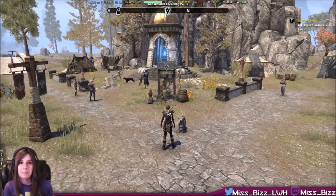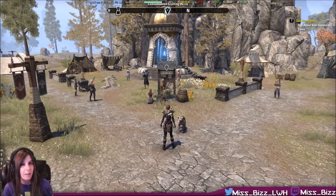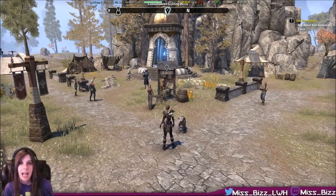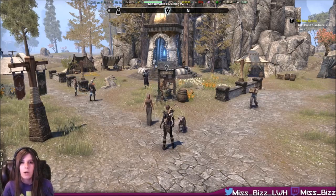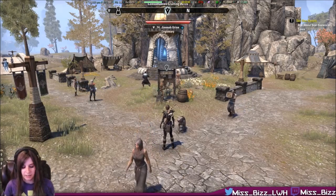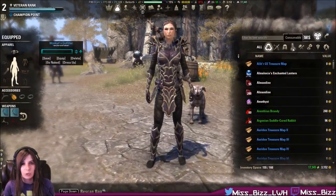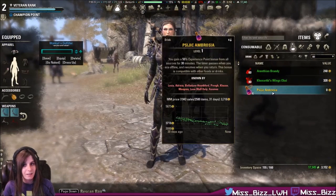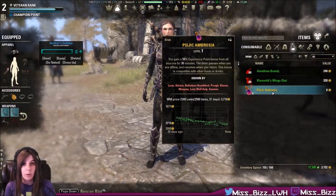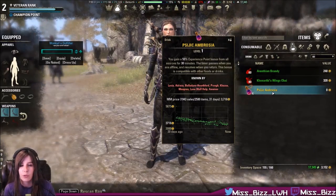Hey everybody, I'm Miss Biz and today I'm going to be showing everybody how it is that you make Citric Ambrosia. First of all, we should probably talk about what it even is. So I have a drink here in my inventory — there it is. You gain a 50% experience point bonus from all sources for 30 minutes.